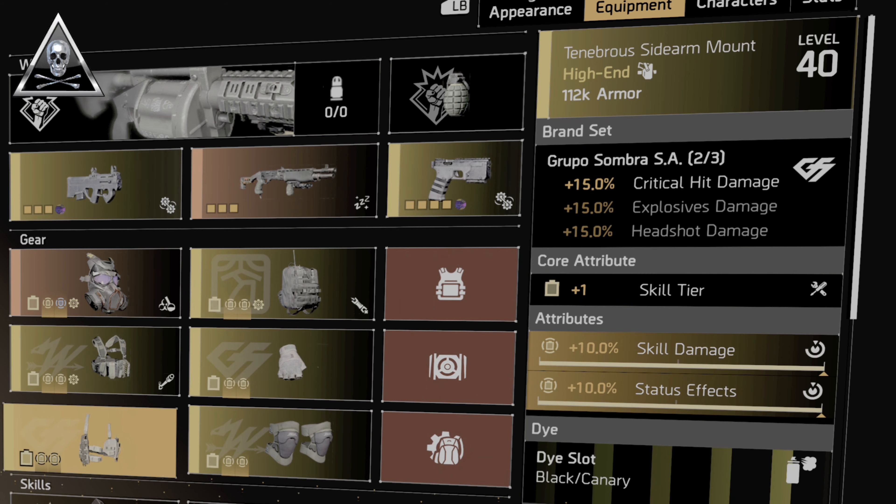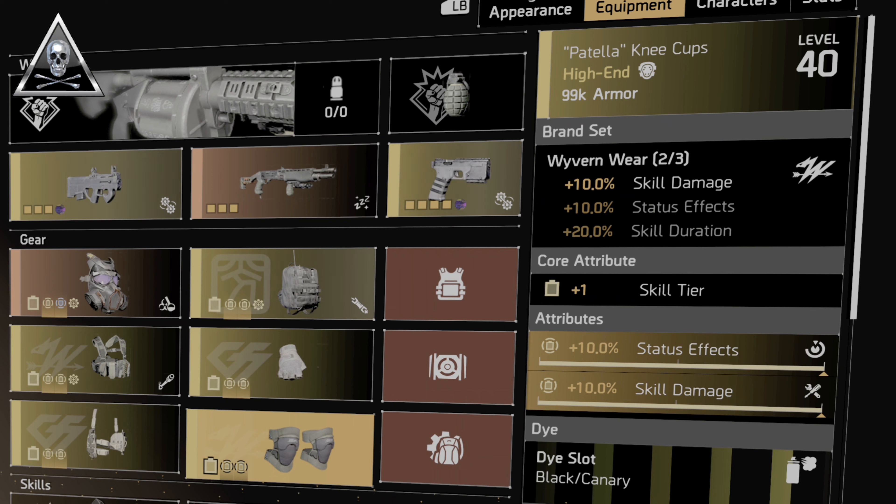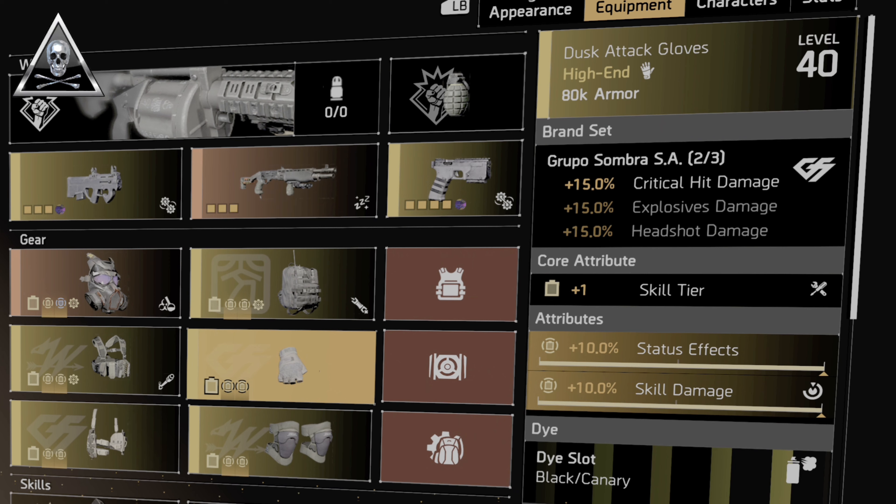For the holster we've gone with a Grupo Sombra: one piece bonus of 15% crit damage, rolled with a skill tier, 10% skill damage, and 10% status effects. For the knees we're running a second piece of Wyvern Wear — the second piece bonus gives an additional 10% status effects from the brand, once again rolled 10% status effects and 10% skill damage. Moving up to the gloves, a second piece of Grupo giving an additional 15% explosive damage from the brand set, rolled with skill tier, 10% status effects, and 10% skill damage.